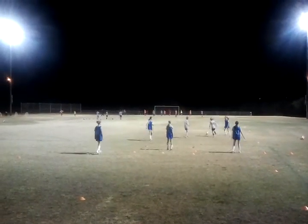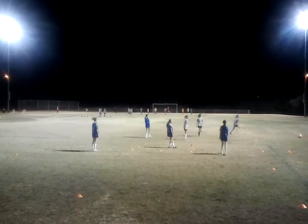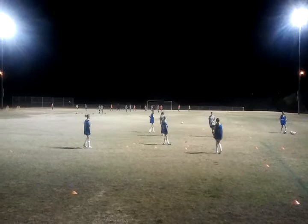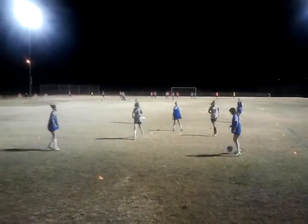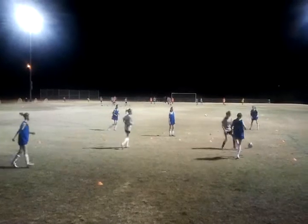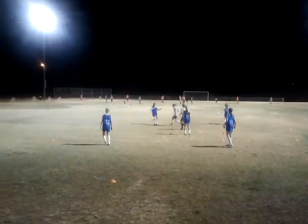Every time the grey team manages to knock a ball out, that's a point for them. Every time the blue team manages to find their player in the central box and successfully play back out to another blue player, that scores them a point. So the objective for blue is can they get to say six points before the grey team could knock the ball out six times.